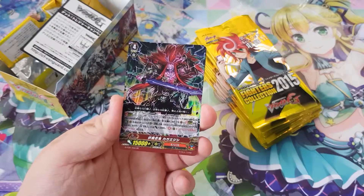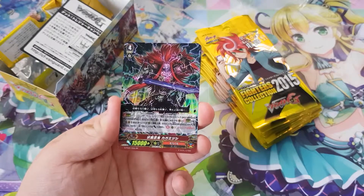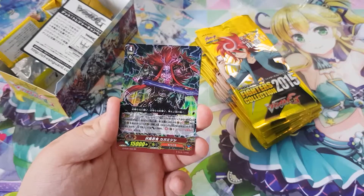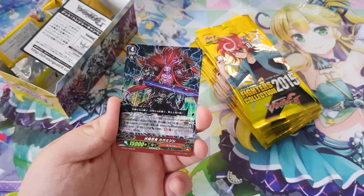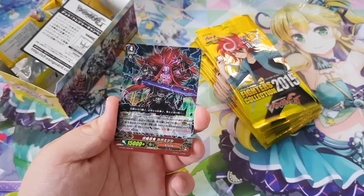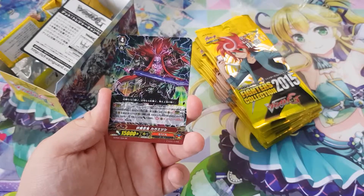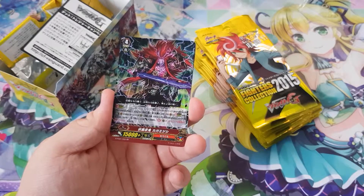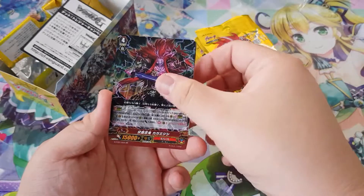Kagamishiji from Murakumo. The skill is: when this unit is placed on Rearguard Circle, if you have two or more units with the same card name as that unit, until the end of turn that unit gets power plus 2,000, and continuous — on Rearguard Circle this unit can attack from the back row. Interesting Murakumo card.